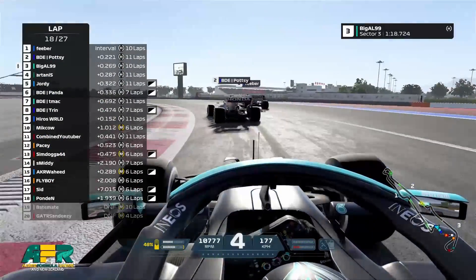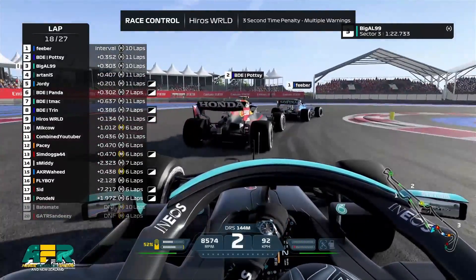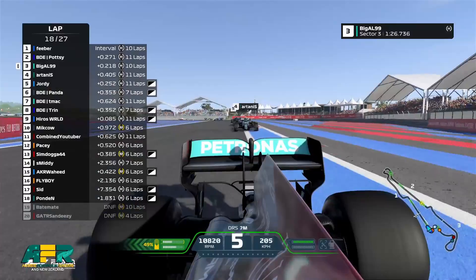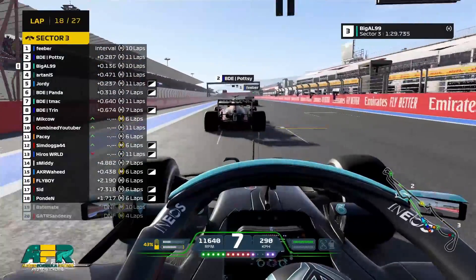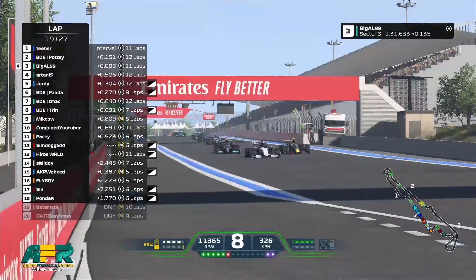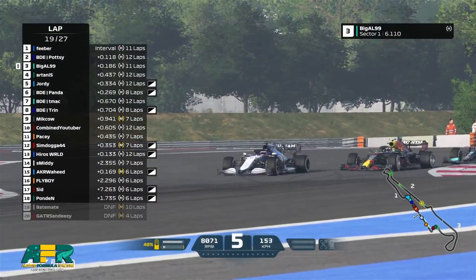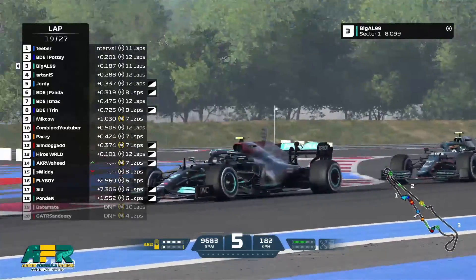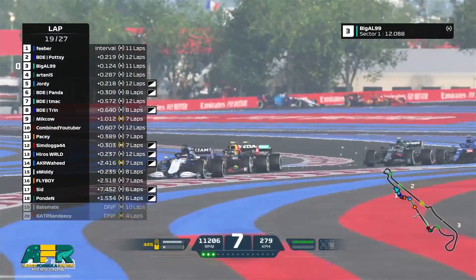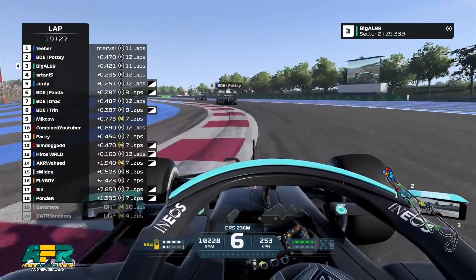The difference in lines between these two guys is clear. Potty tries to do the same thing again. Hero will pick up a three-second time penalty for multiple warnings — that's not going to help him at all. And someone's gone around — looks like it's Hero, at the final corner, a little bit of a spin. No damage on his front wing but he's dropped all the way down to 13th place.